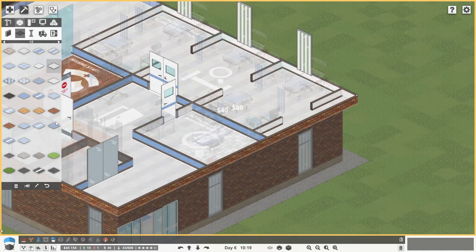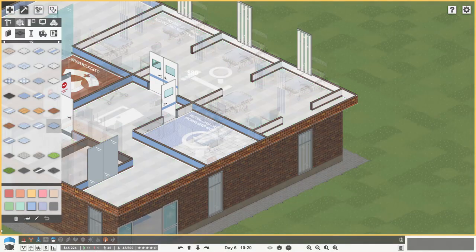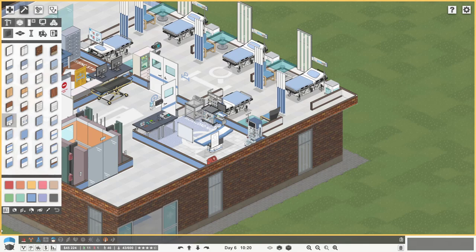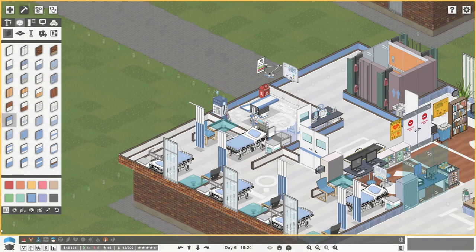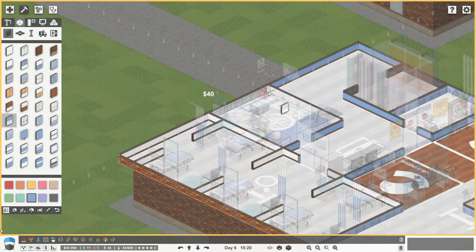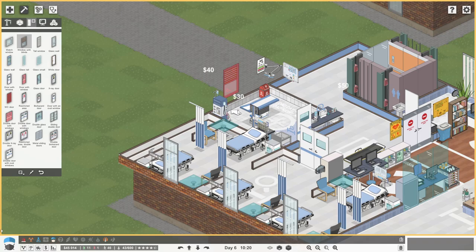Let's get out some tiles there, some blue linoleum there. How does that look? Oh yeah, I like that. Wallpaper in here, we're going to go for this one - I've just chosen one at random. And that's our diagnostic room sorted. We're going to get our window with blinds there. Hopefully no one gets their private parts out.